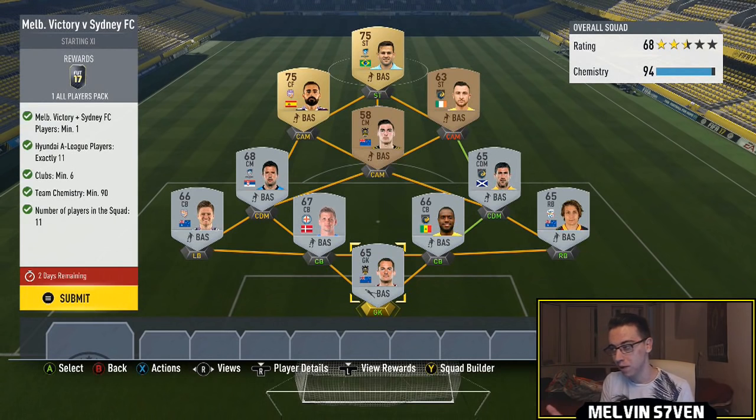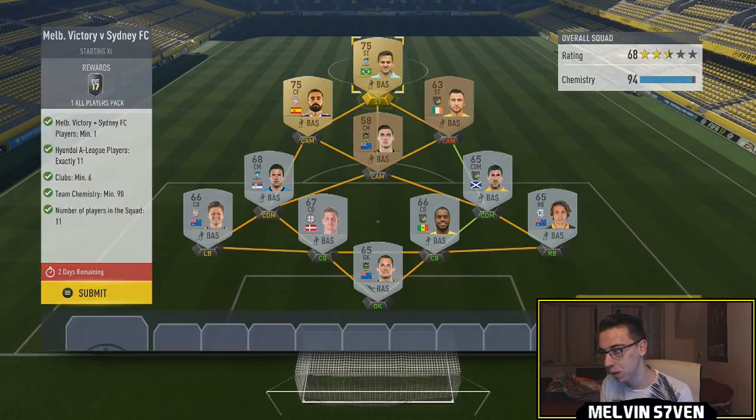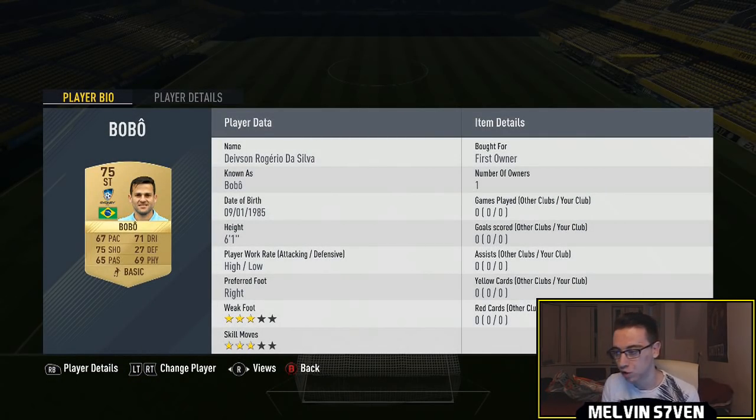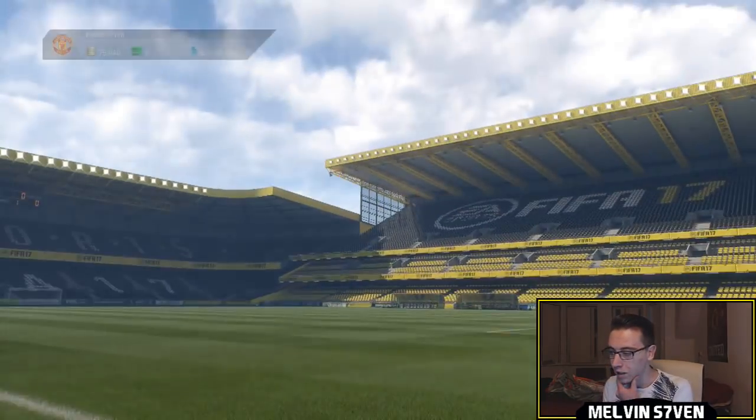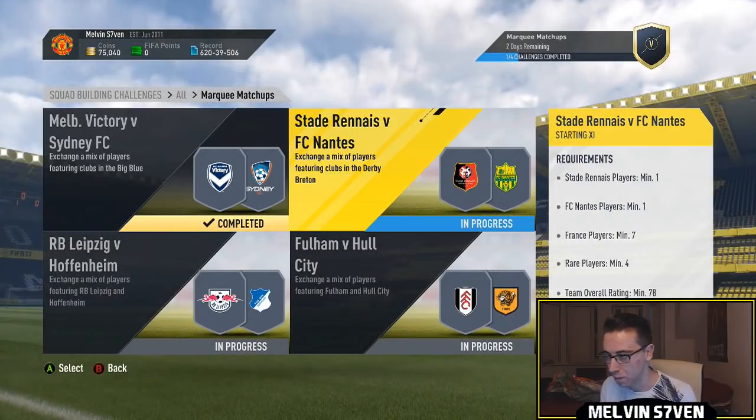I'll just rush through the marquee matchups because they're self-explanatory as always. For Melb Victory or Sydney, you need one of those players, and the rest need to be Australian League players. I'm using players in my club so it's pointless me showing who I'm using. The Sydney player won't be too expensive, but you get an All Players Pack for it, which is obviously not one of the better packs.